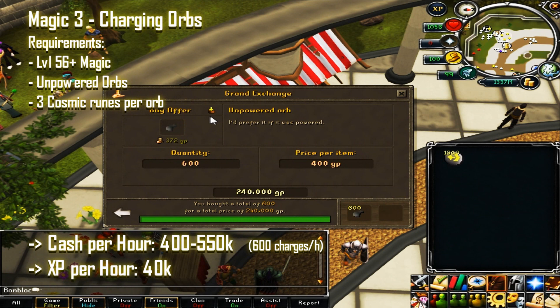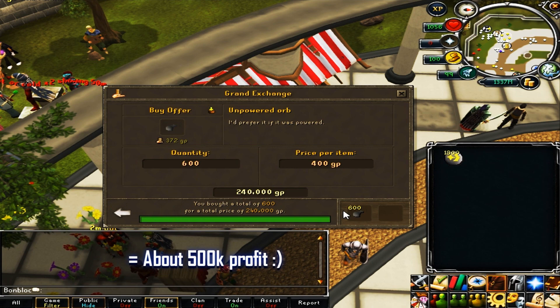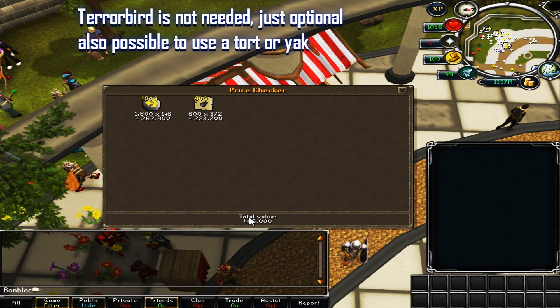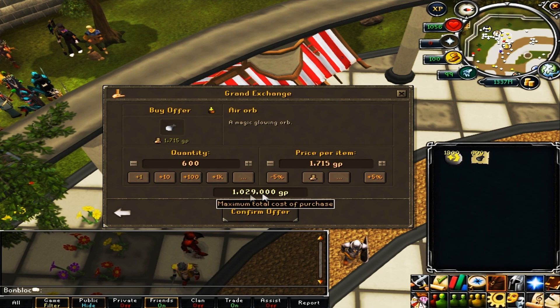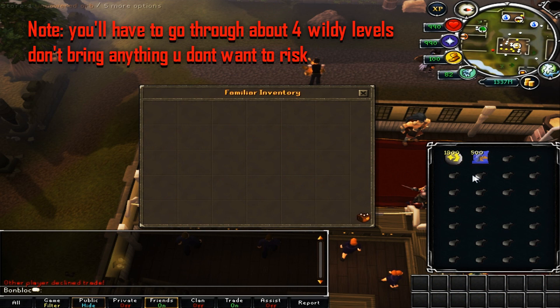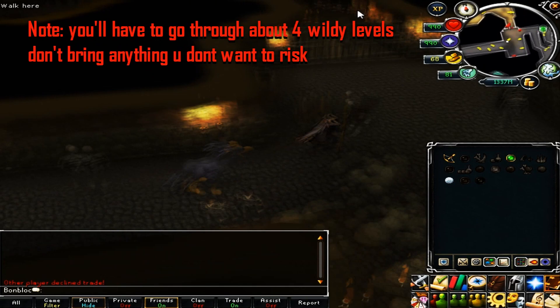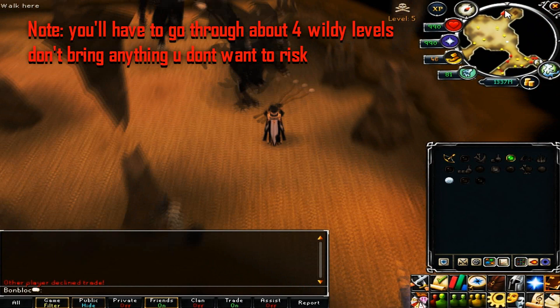The next magic method is charging orbs. This requires 56 magic, unpowered orbs, and three cosmic runes per orb. You'll make between 400 and 550k per hour, around 600 charges, and get 40k magic XP. For example, 600 charges costs about 500k in supplies, but 600 air orbs are worth over 1 million. You start in Edgeville with cosmic runes and unpowered orbs, fill your beast of burden familiar, then head south out of Edgeville, down the ladder, west, then north through the Wilderness to the obelisk ladder.